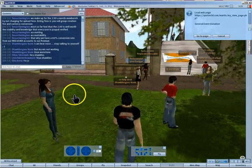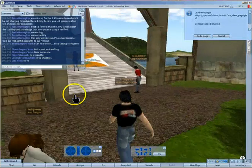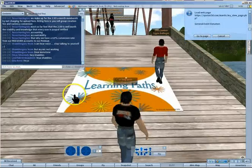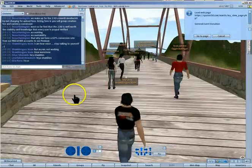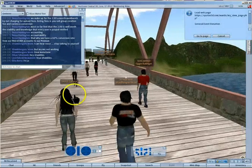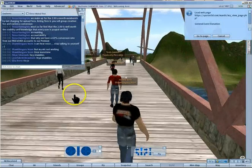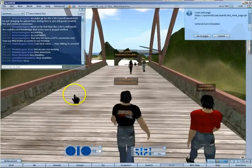We're getting a bit of banding because there are so many people, which is pretty normal. But you will not fall through the bridge, you will not get wet - you will just simply stutter and then continue to walk. So this is walking across SIMs, which is basically two land masses on different computers normally, and this happens in Second Life as well.